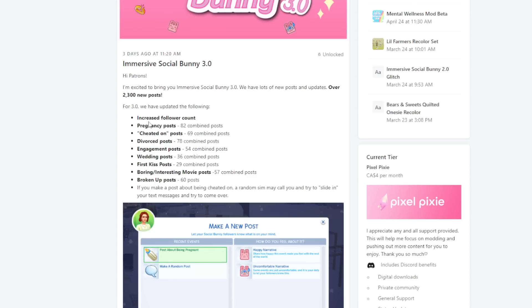This update adds lots of new posts — over 2,300 new posts, which is crazy. It adds so many different things: increased follower count, pregnancy posts, 82 combined posts, cheated-on posts — there are 69 of those. Am I just so freaking immature? It's cheated-on posts and it's specifically 69. I just thought that was funny. Divorce posts: 78.